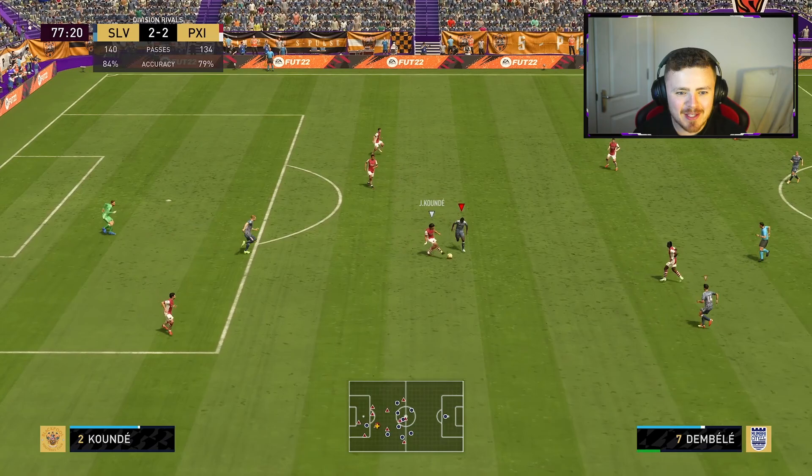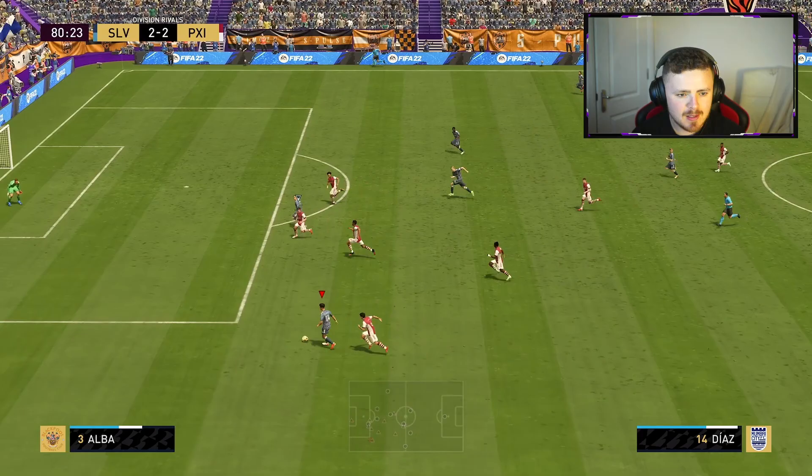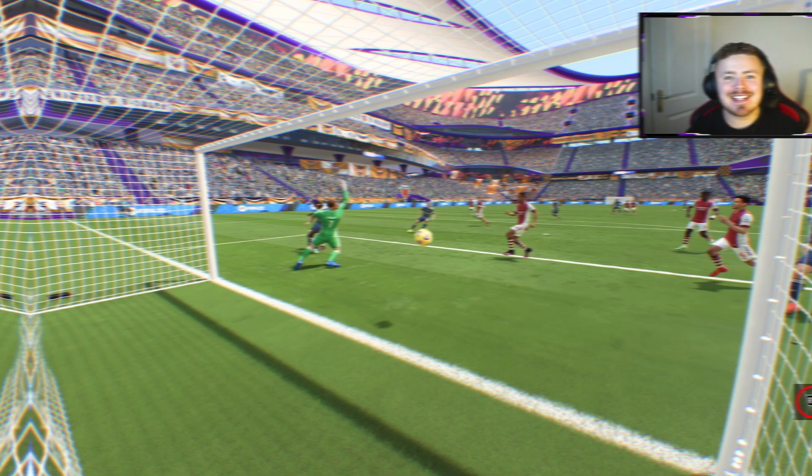Oh what a ball — oh just couldn't quite get there. Nice little give and go, first time passing from Zakaria as well. There's a lot of space here — we've got a man back post, got to be Dembele, it has to be, and it is. Just like that, counter-attack FC in full flow of motion. Dembele can't celebrate to save his life, he's too excited, but we take the lead. Big Ousman making up for that sitter and he does.